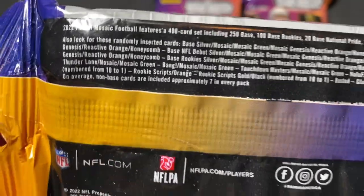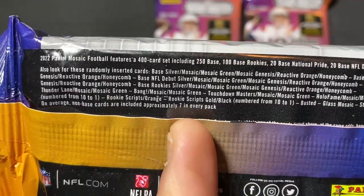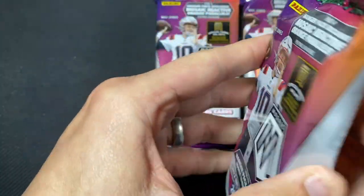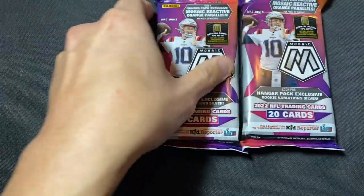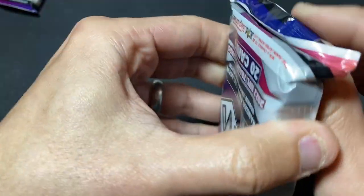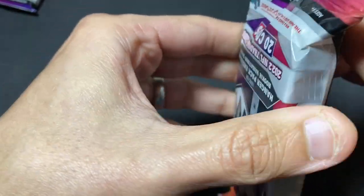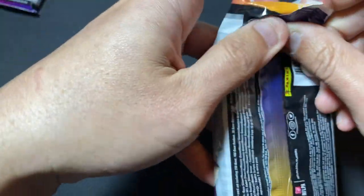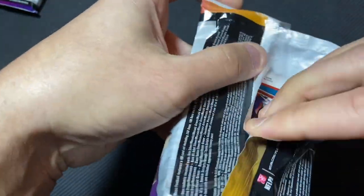So on average, non-base cards — seven in every pack. I have a couple rookies so you can get nine non-base cards in every pack for $20. That's not bad. To me, Mosaic is one of the retail formats that's actually worth buying.